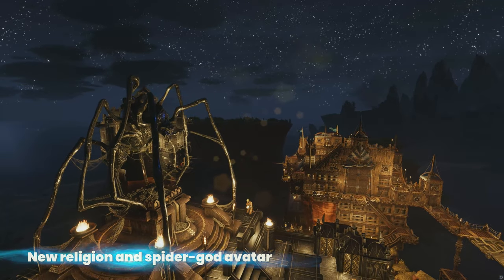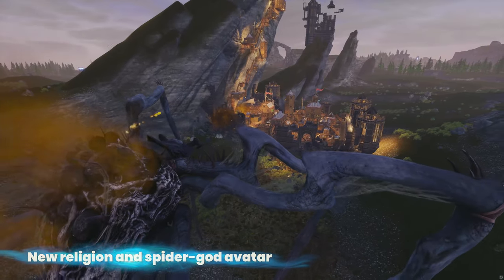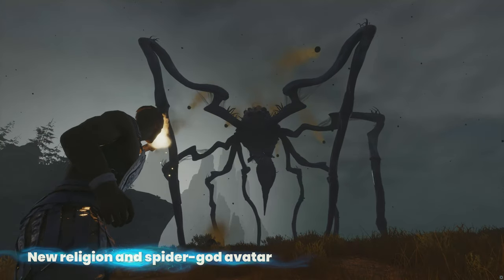We're excited to add a new religion to the Isle of Siptah. Players can worship the terrifying spider god, Zath, and summon and control its avatar to attack their enemies with Coros' Venom and defend themselves by shedding spider brood on those that oppose them.